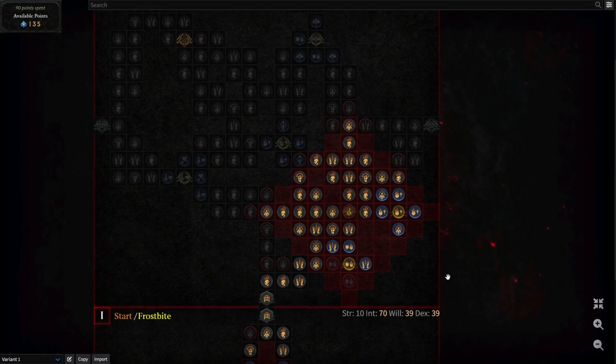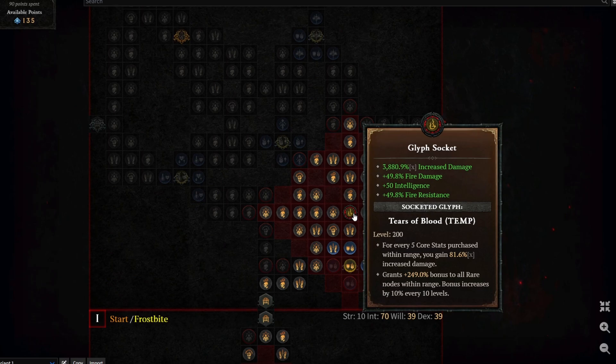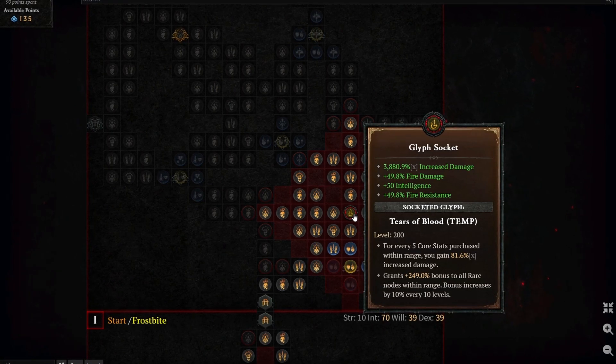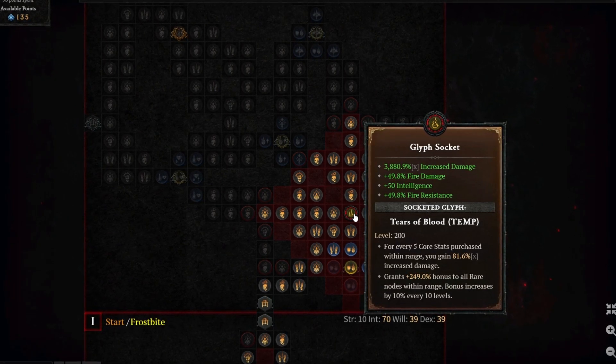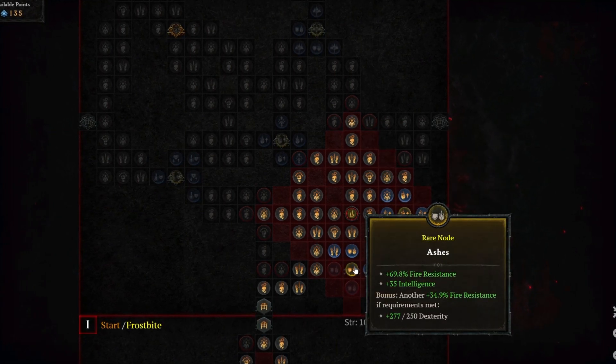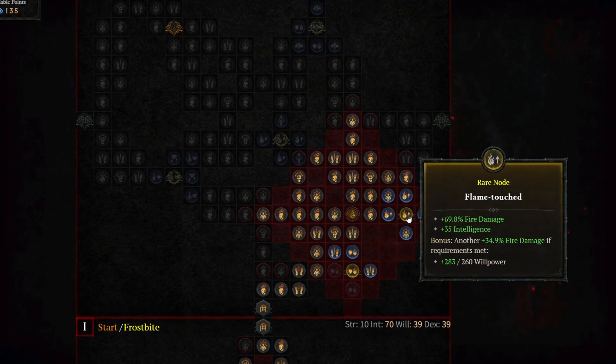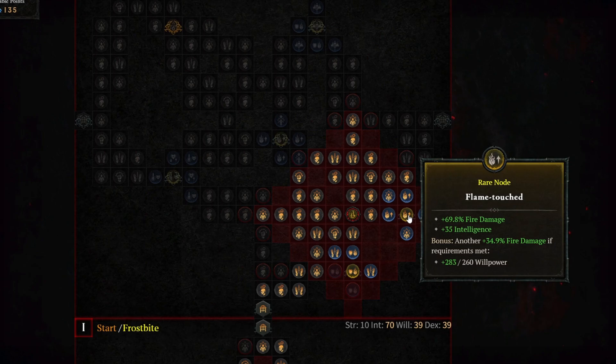Let's check out the Searing Heat board. With all the nodes selected, you can enjoy 3,880.9% increased multiplicative damage. There are two rare nodes affected by this maxed out Tears of Blood Glyph. One is Ashes, which gives you 69.8% fire res and 35 INT. The other is Flame Touched, which increases your fire damage by 69.8% and gives you 35 INT.